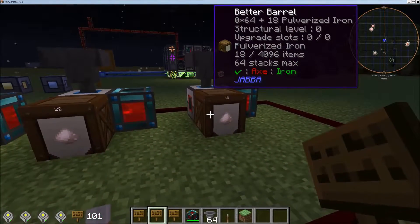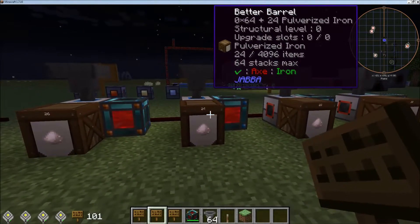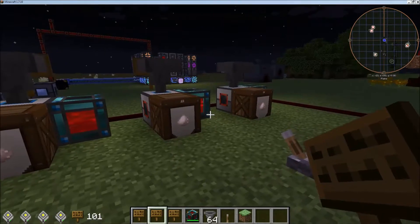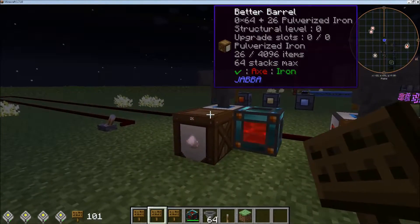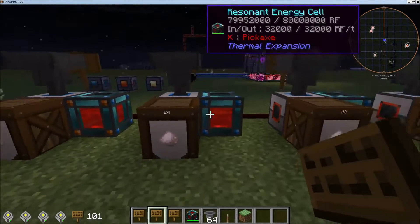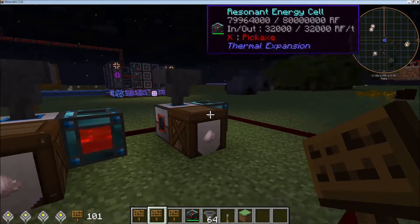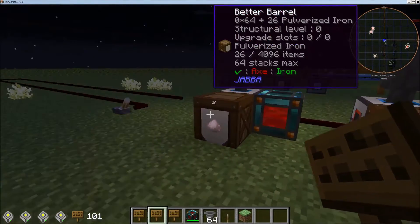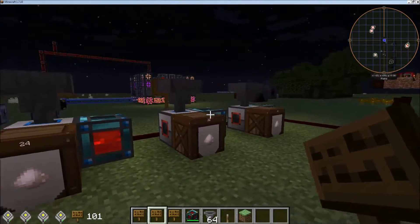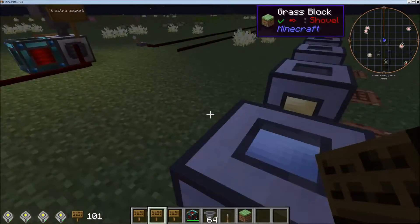Let's go ahead and stop that and take a quick peek. We've got 18, 22, 24 — so it's not exactly a clear winner with speed. I was really hoping this would be like, say, 18 for the basic and 36 for the resonant.